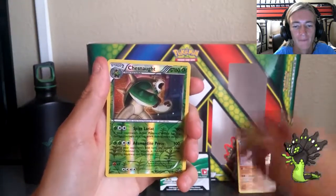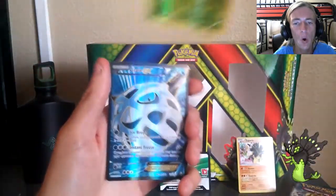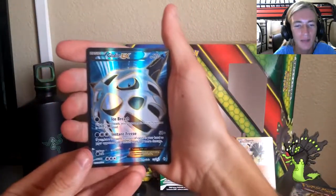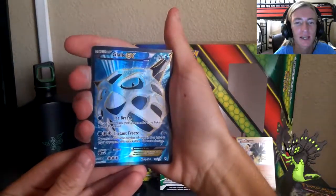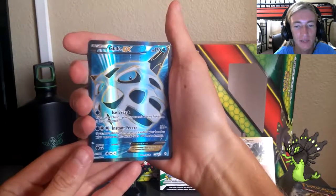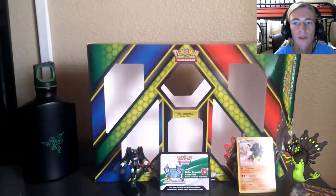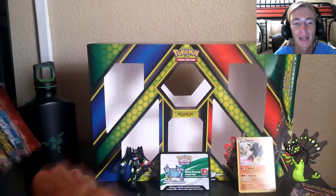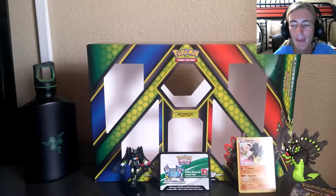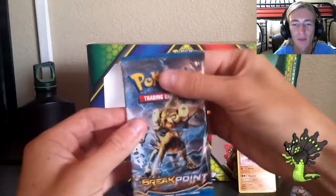Oh, ripple effect — Glaceon EX, 170 HP! Ice Breath as well as Instant Freeze. Coolest pack of all times — you see what I did there? Breakthrough hit me up with the big bigs!